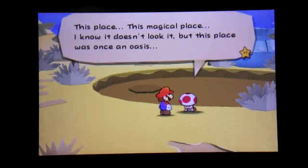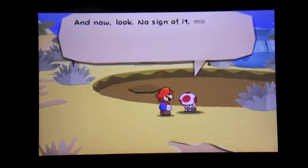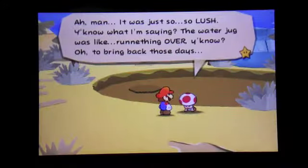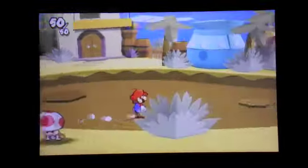What's wrong with this toad? Mario, you got a sec, man. I've got to unburden myself. This place — this magical place. I know it doesn't look it, but this place was once an oasis. Water flowed, lush vegetation sprang up, the warm earth, the air just soaked up your stress and fatigue and just left you with only peace. And now look — no sign of it, man. The good nourishing water dried up, the plants withered away. The dust. Oh, because of Bowser. It was just so, so lush, you know what I'm saying? The water jug was rough. Oh, to bring back those days. So you're going to want to jump into what used to be a pond, come over here, paperize, and place your faucet, and something's going to happen.